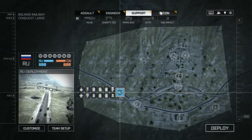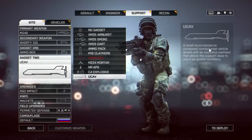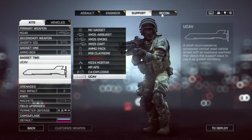It's the UCAV and it is cool, very interesting. It's a small reconnaissance unmanned combat aerial vehicle armed with an explosive warhead that allows the support class to use it as guided munitions.